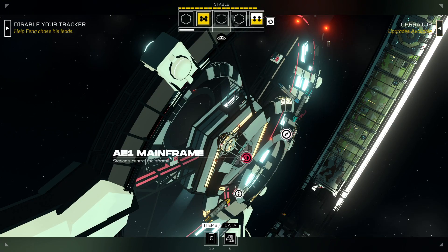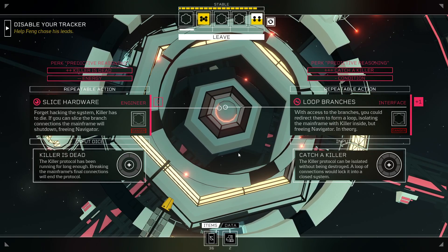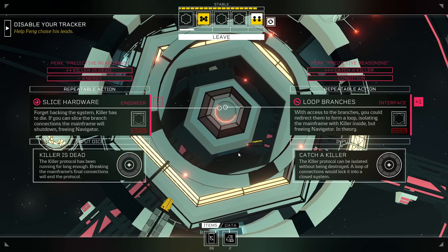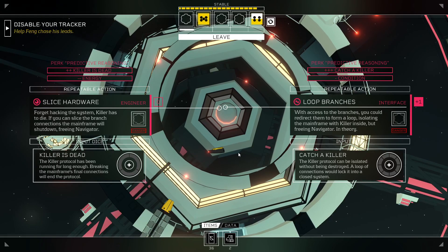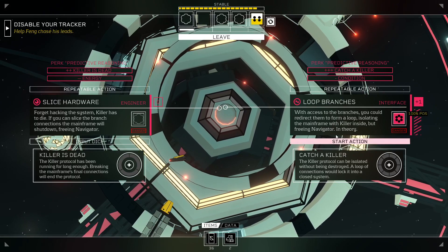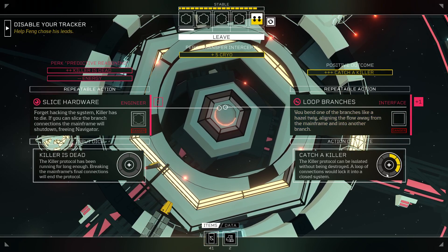I expected there to be a way to speak to them. Oh okay, now I have to do these checks. Oh dear. So we can slice the hardware — forget hacking the system, Killer has to die. If you can slice the branch connections, the mainframe will shut down, freeing Navigator. Or we can loop the branches. With access to the branches, you could redirect them to form a loop, isolating the mainframe with Killer inside, but freeing Navigator. In theory. Going to be considerably harder. Oh, but this one has the possibility of being plus three. Let's loop the branches, shall we? A little bit more hard work, but how bad can it be?